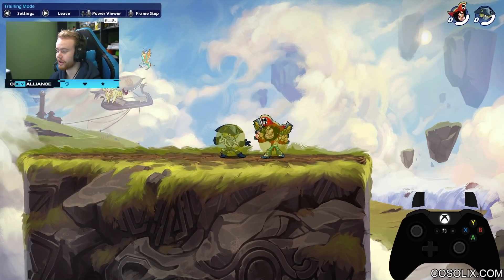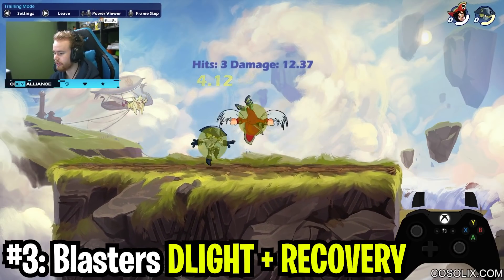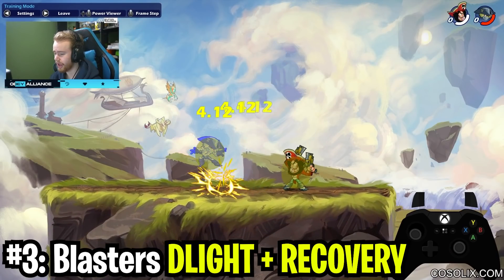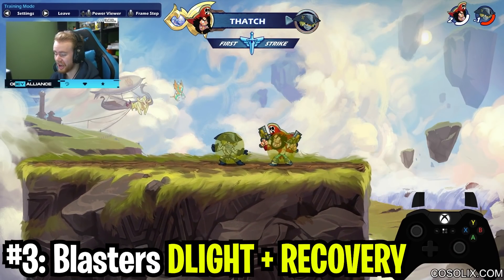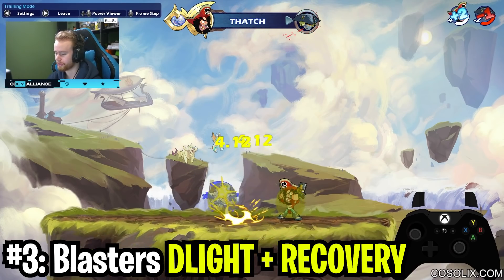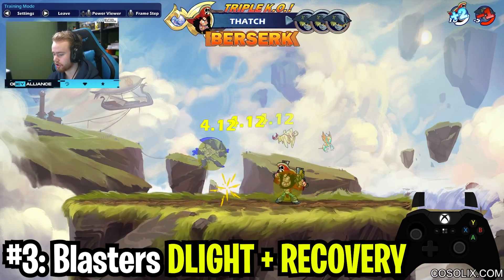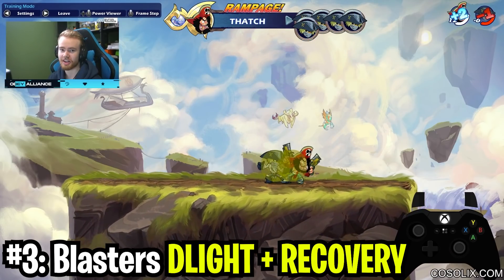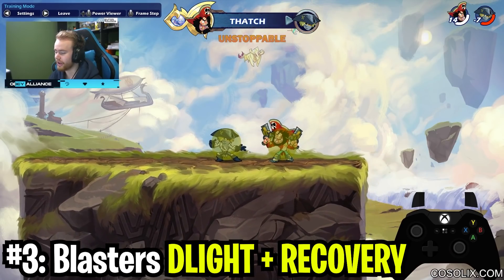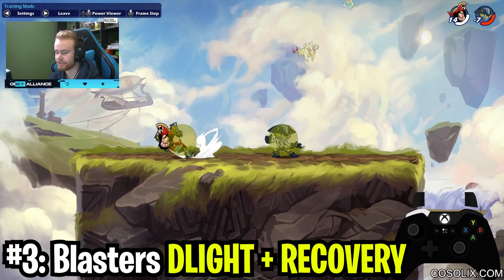The third best true combo is Blasters Down Light Recovery. There aren't that many consistent true combo killers that also kill at early health. This true combo — I'm not 100% sure it's a million percent true — but it kills earlier than almost any true combo in the game. Obviously there are some sig true combos, but for a light attack true combo — I count recovery almost like a light attack since every Blasters legend has the same recovery — to kill people on maps like Enigma at yellow health is a ridiculous combo. It's very rewarding and there's little to no risk.